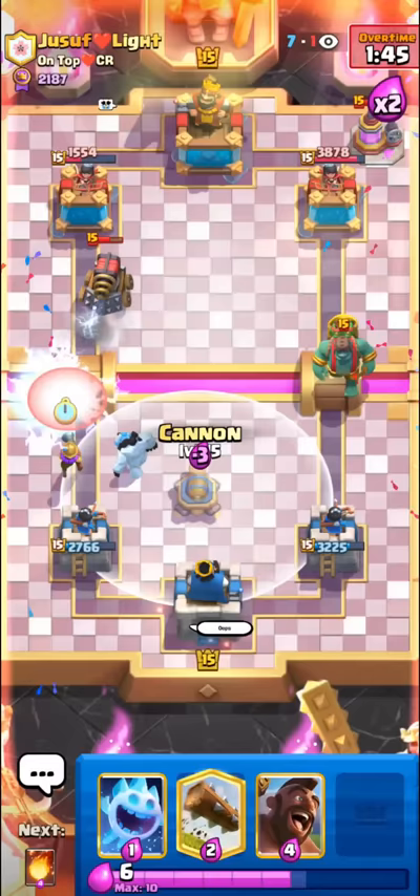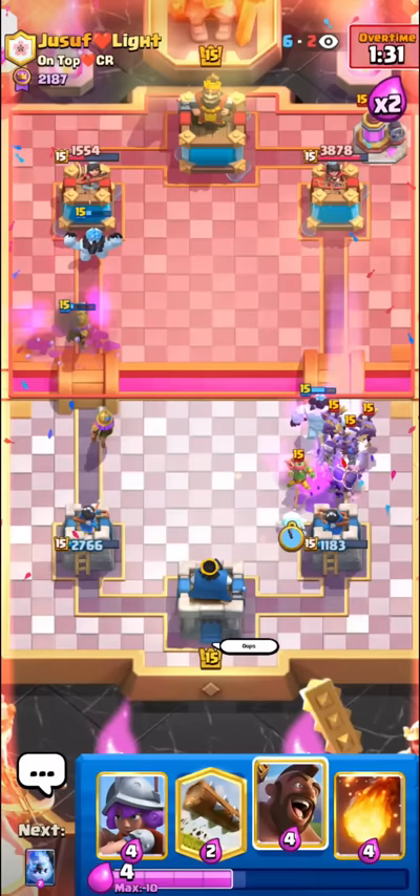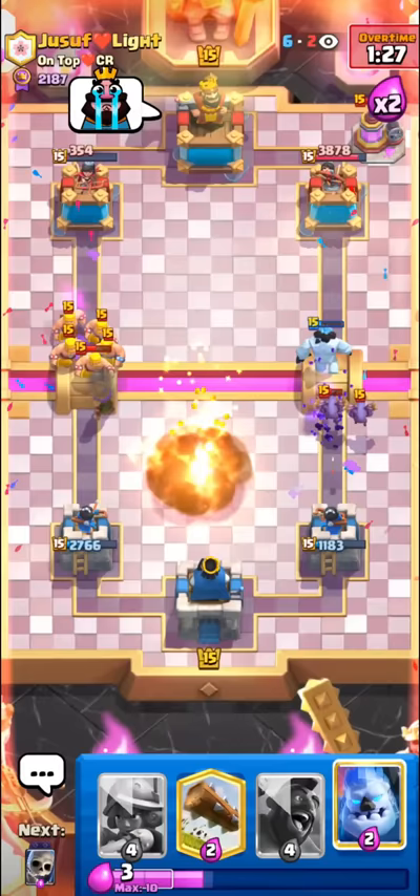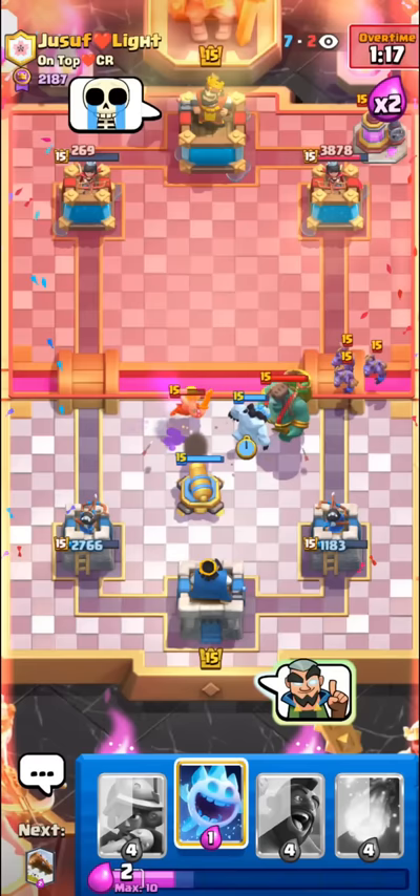It's not quite triple elixir but soon enough it will be, so I'm not too worried. He's being pretty aggressive with the goblin giant. I'll musketeer — wait, the evo skellies need to do their thing. The fireball is coming — I told you guys we have to BM him. I'm not going to fireball his tower until I'm done BM-ing him.